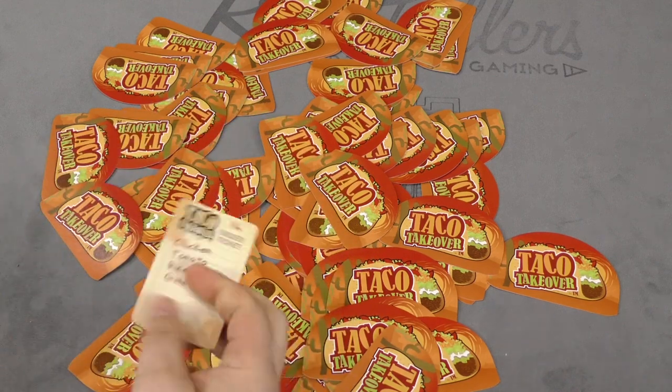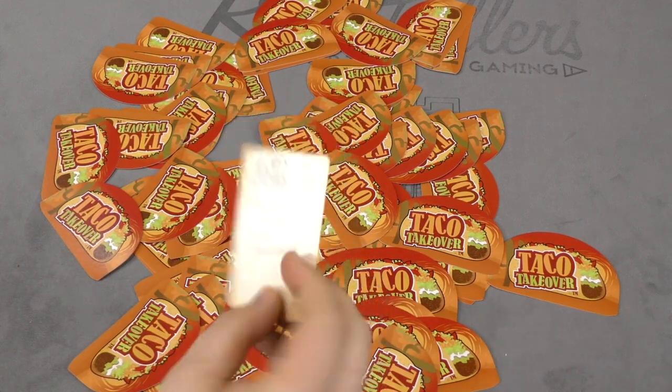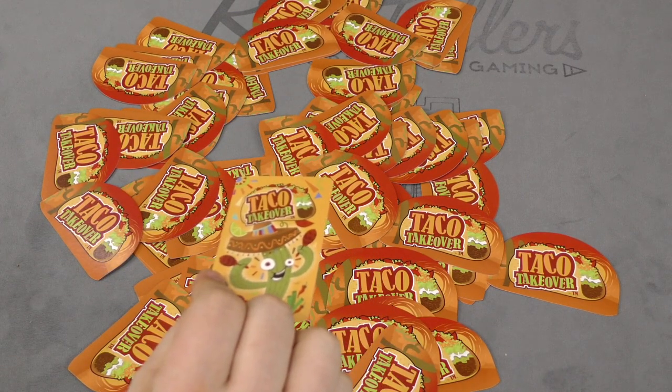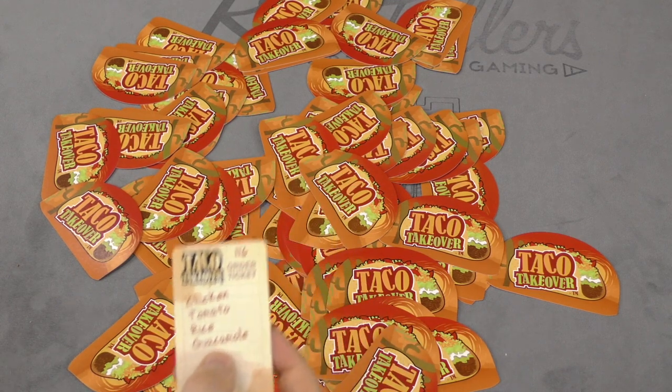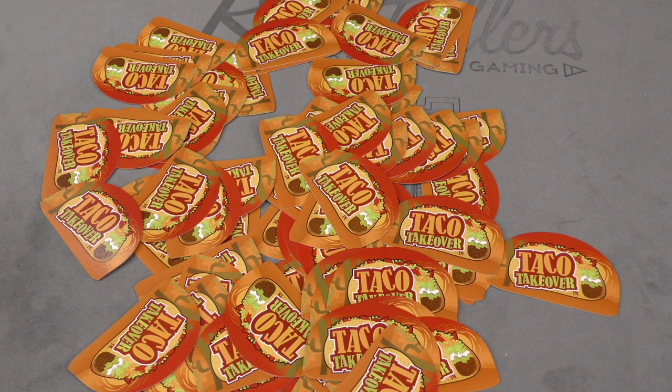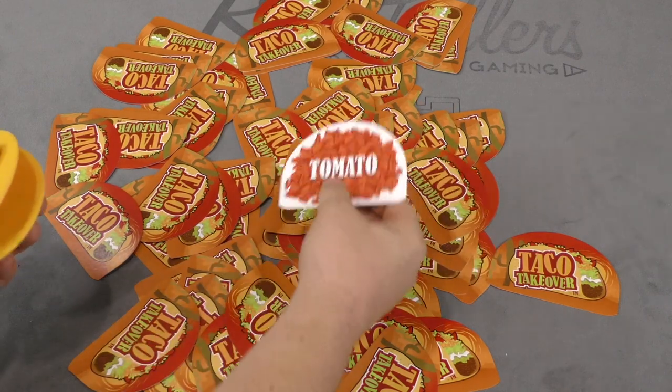Everyone's going to get an order card put face up in front of them. They'll be face down and then we'll say uno, dos, tres — turn them over. For example, to make this taco I need chicken, tomato, rice, and guacamole. As soon as we do this we're going to turn them over and race to find things all at the same time.